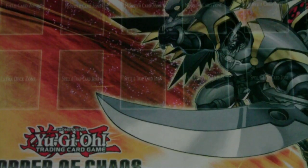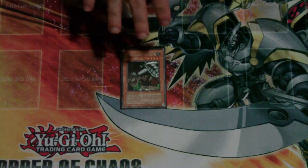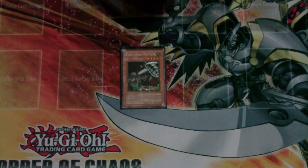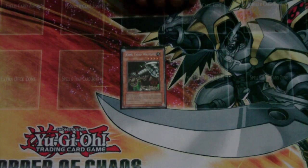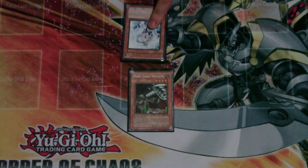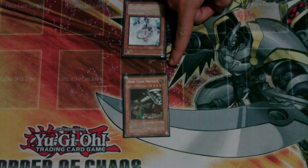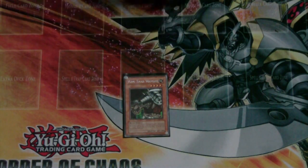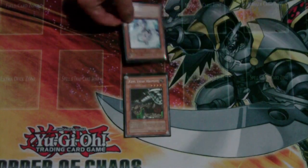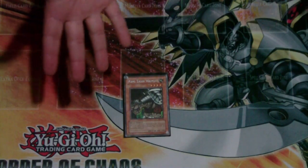Continuous effects — let's say I have King Tiger Wanghu. He says while he's in play, all creatures with 1400 or less attack are destroyed. It's a continuous effect, it's constant. If my opponent summons something of a low attack value, King Tiger blows it up. This isn't starting a new chain; this is a continuous effect. If my opponent has something specifically dealing with an effect like this, then yes, maybe they might have a response. But as a general rule, the card is summoned and it blows up — that's just how it is.